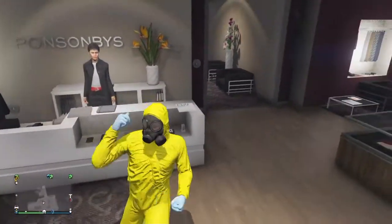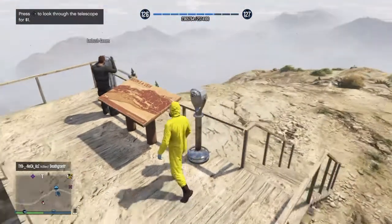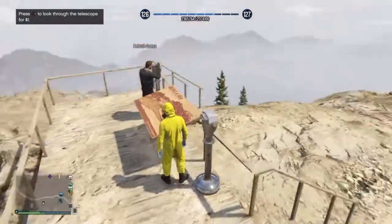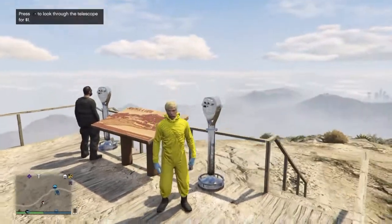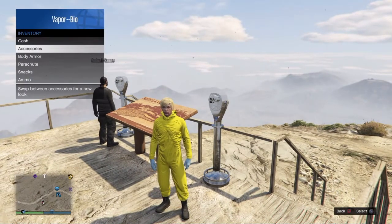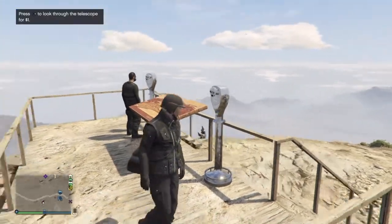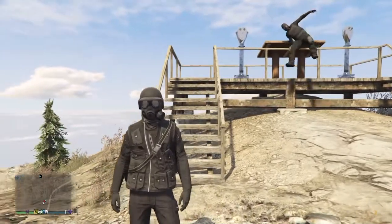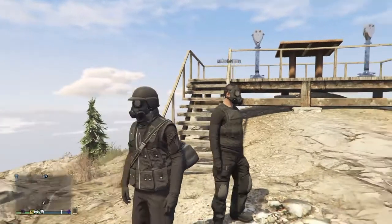Once you're at Mount Chilead, be wearing the outfit, then walk up to one of the telescopes and look at the table. Press Square and Right on the D-pad at the same time. If you did it correctly, it will take off the top of the outfit. Go to inventory, go to your accessories, and switch the outfit you want it on. It won't give you the mask yet — walk off the stairs and it will give you the gas mask.